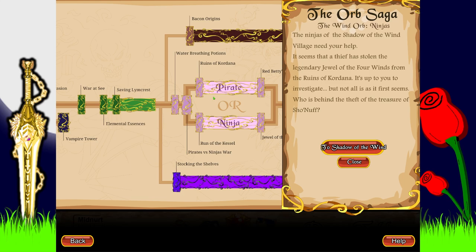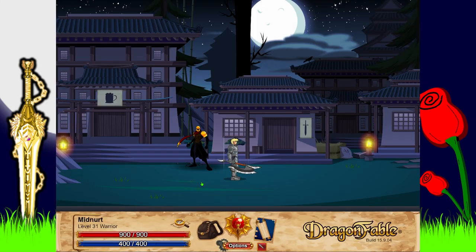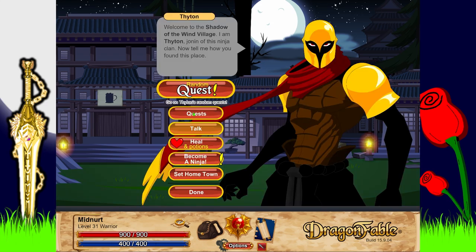The ninjas of the Shadow of the Wind village need your help. It seems that a thief has stolen the legendary Jewel of Four Winds from the ruins of Kordana. It's up to you to investigate, but not all is as it first seems. Who is behind the theft of the treasure? We'll head on over to Tython and do his quests.